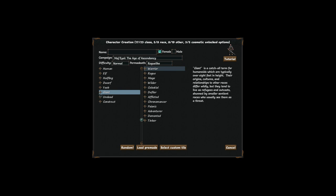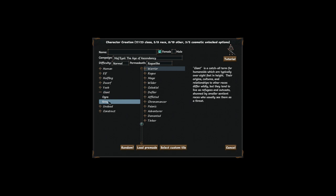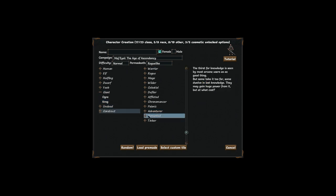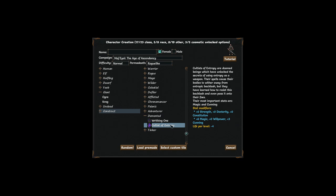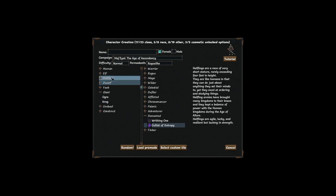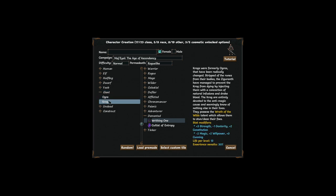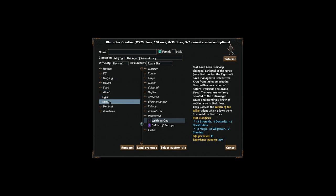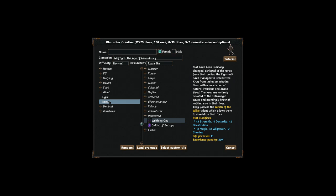The game also has two new races and two new classes. The races are the Drem, who are underdwarf, and the Giants called Krogs, who are anti-magic. The two new Demented classes are the Writhing One and the Cultist of Entropy. You start off with the Writhing One unlocked, but not the Cultist or the two races. I've unlocked the Cultist and the Drem myself but haven't found how to unlock the Krog, so I downloaded a Steam Workshop mod to show it.